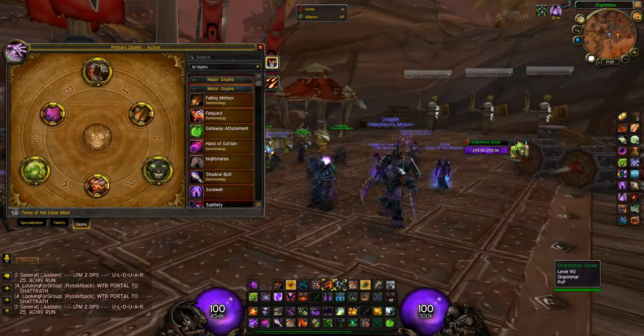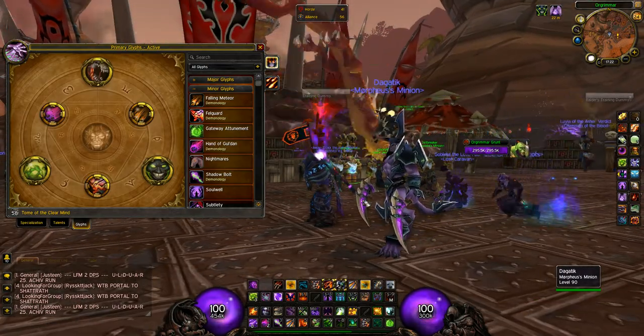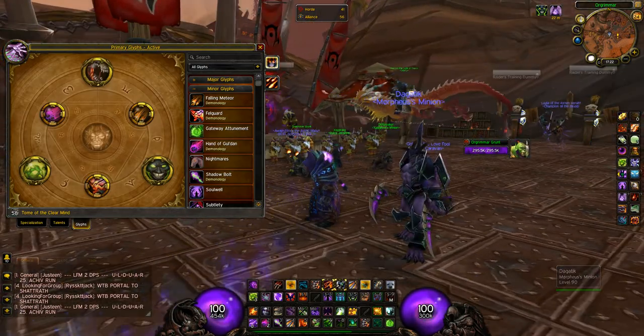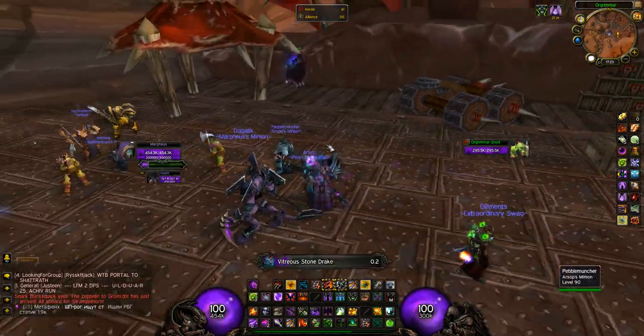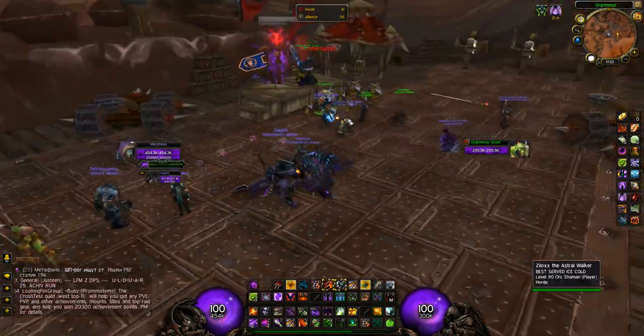The Glyph of Meteor Fall lets your pet equip two different weapons, and I think that's really cool. I'm just a geek and I love the look of my character. So that's the basic spec I use.